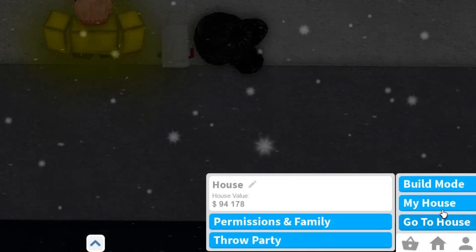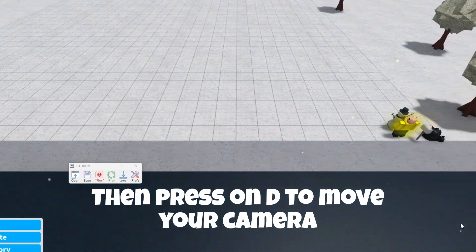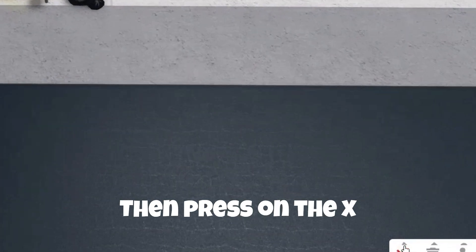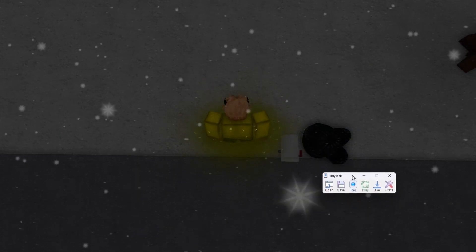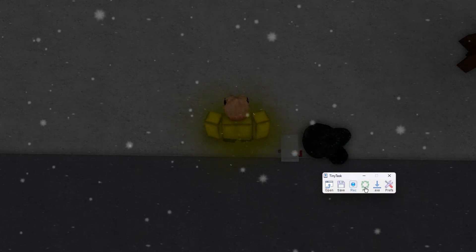Then press on the home button, press on build mode, press D to move your camera, press on the trash can, press on the snowman, then press the X, and stop the recording. When you want to start this AFK farm, press play and let's see if we recorded it correctly.